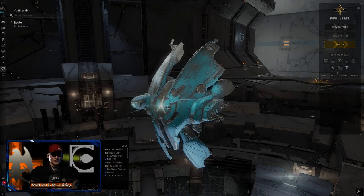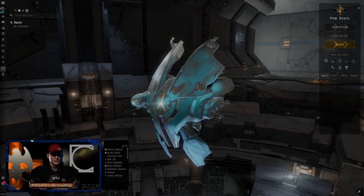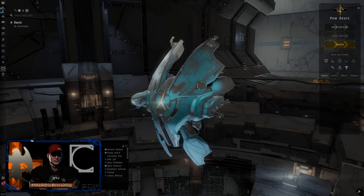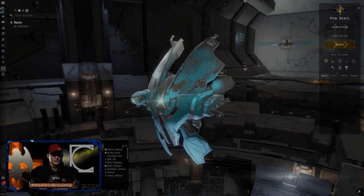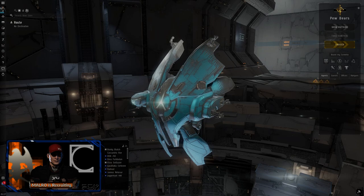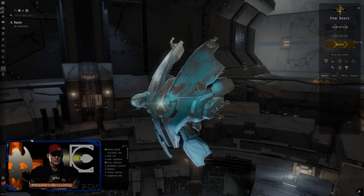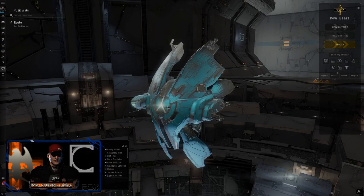At the end of the last video for Cassandra, we finished up the career agents and we were going to get set up to start doing anomalies and combat exploration. What I did in the video that corrupted — between this video and the last that you guys saw — I sold everything except for this Tristan and the modules that went on it, and saved a couple of things like some ammo.